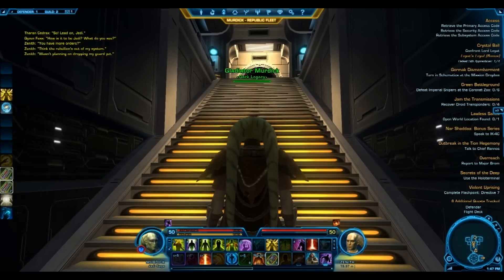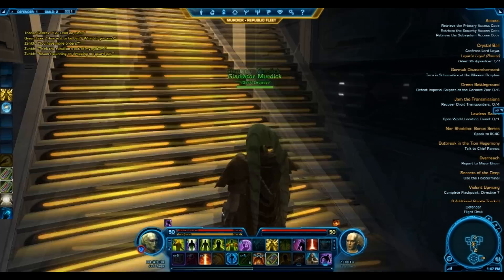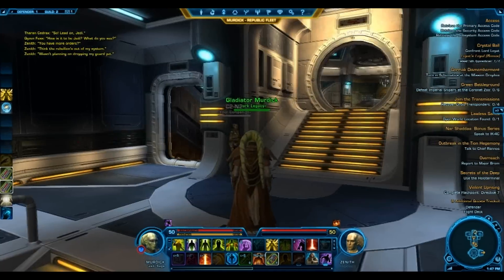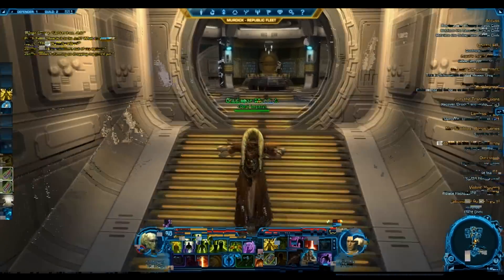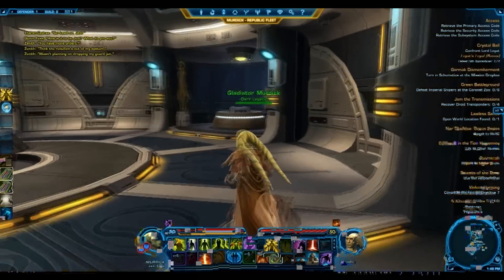Hey guys, what's up? It's me. I was planning to do some kind of tour of my ship — I think that would be cool. I'm a Jedi Sage, and if you first enter your ship, this is what you see.